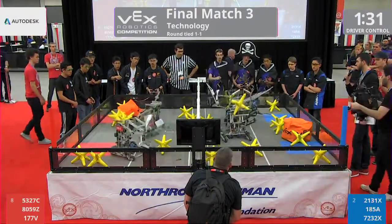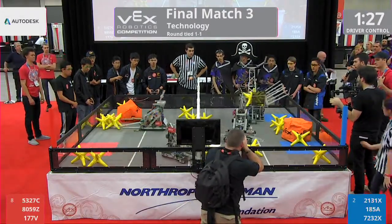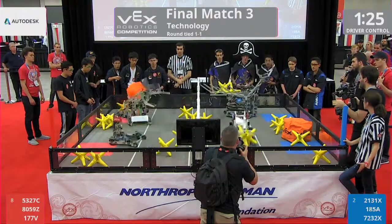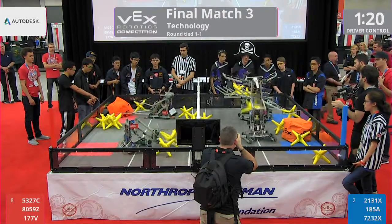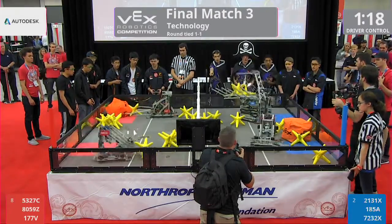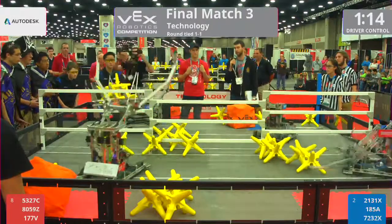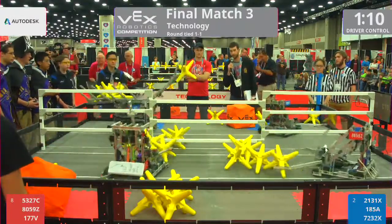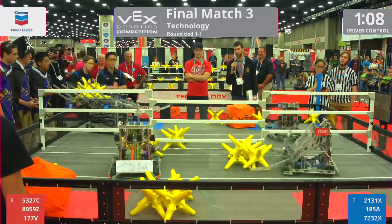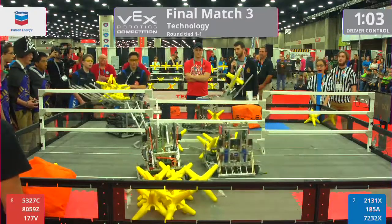Here comes 185A. They're starting to load up that hopper over on the red side. They're starting to pile those stars in a nice stack so that they can get and score them quickly later. 185A has got four stars inside that hopper — here comes number five. They're loading up quickly. We got the stacks made, those piles on the red side, waiting for the last seconds of the match. Loaded on up.